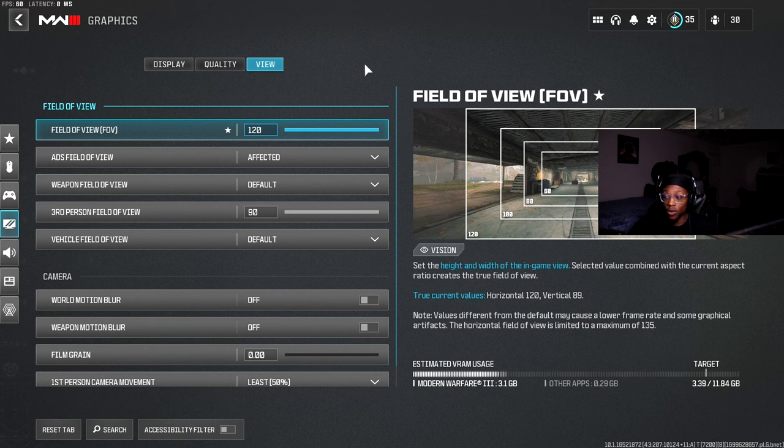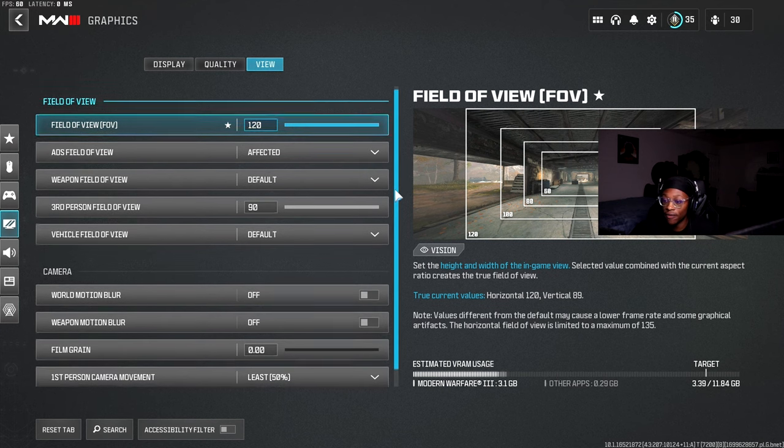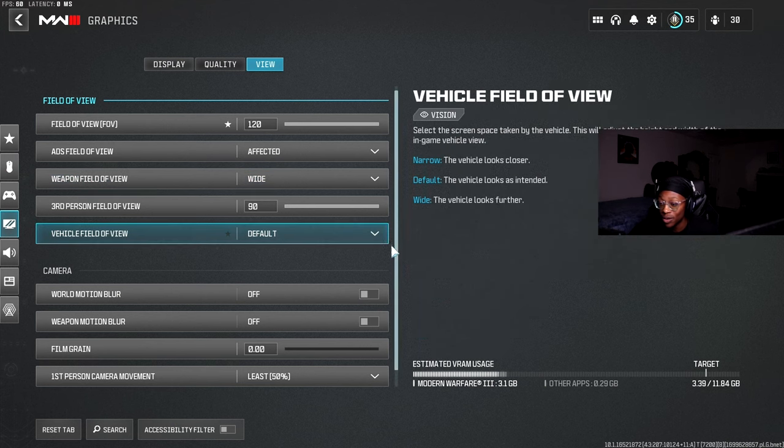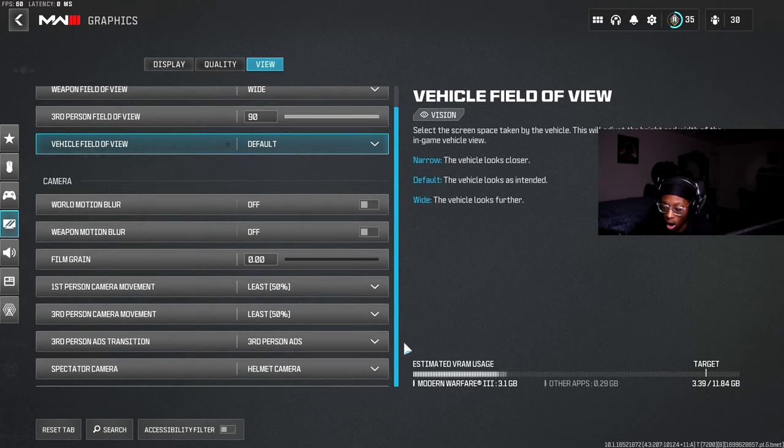On the View tab — Field of View. I recommend putting it on 120; anywhere from 110-120 is a sweet spot. The higher your FOV, the more frames you should get on PC. Console players have FOV too — change it to 120 or 110. ADS Field of View — Affected. Weapon Field of View — Wide. I believe Wide is the best. Third Person FOV — 90. Vehicle Field of View — Default.